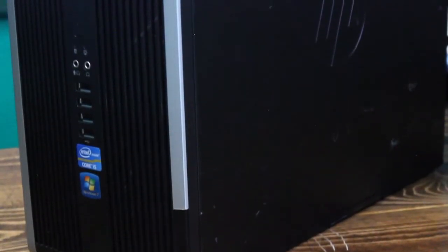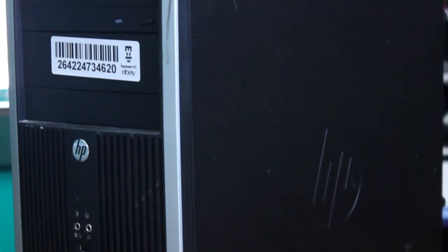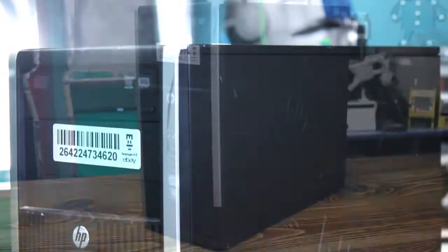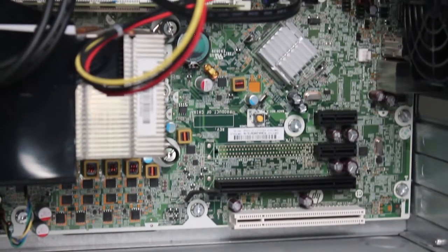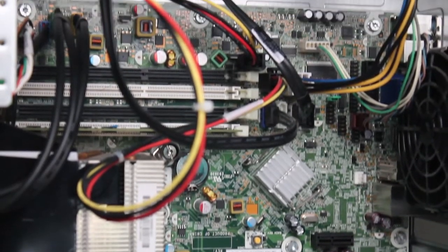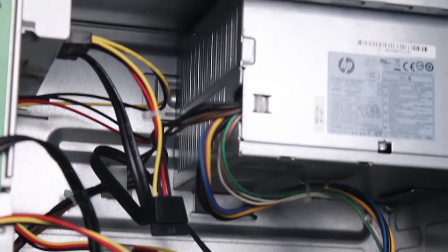The basis for this build is an HP Compaq 6200 Pro mini tower that I picked up for 80 bucks once you've factored in shipping. The 6200 Pro is a basic business PC that comes with an i5-2500, a 320-watt power supply, 4 gigs of DDR3, 10 USB 2.0 ports, and a single PCIe x16 slot.